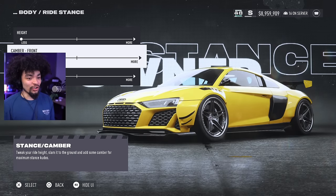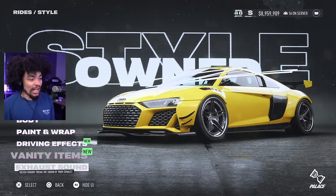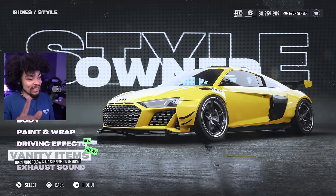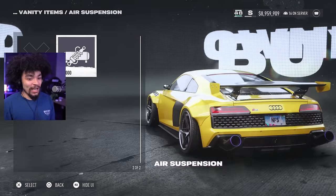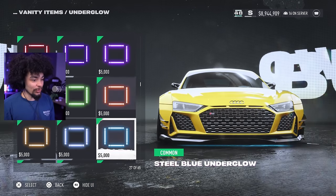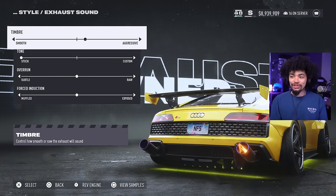We need to get that stance lower. I can put some bags on this as well just to see — I genuinely don't think I've used bags at all in this game. When I take pictures I might start using bags, that would probably be a good idea. Another thing I don't really use is underglow, so let's try a nice yellow underglow.